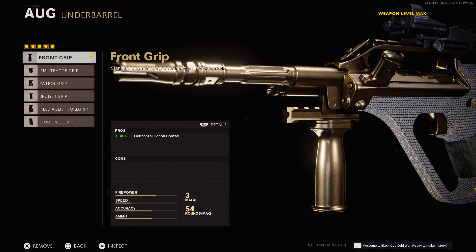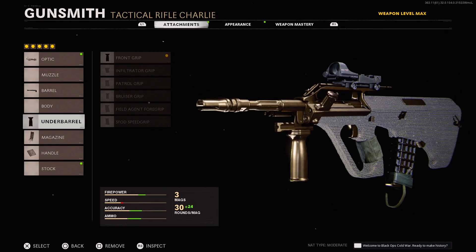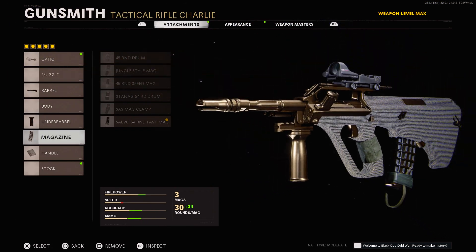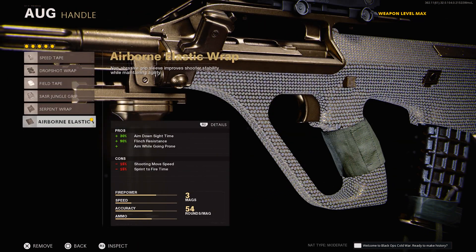For our next attachment, we are going to be using the front grip which increases horizontal recoil control by a whopping 30%. The next attachment is the Salvo 54 R&D Fast Mag, which increases magazine ammo capacity, max starting ammo, and ammo capacity all by 80%, in addition to increasing reload quickness by 35%.